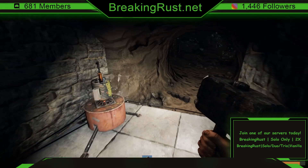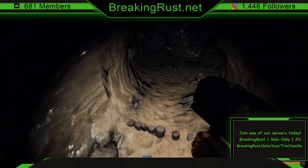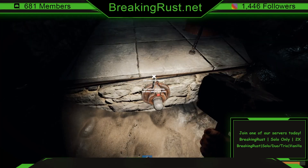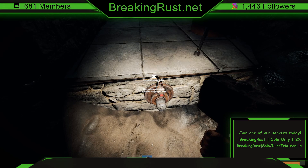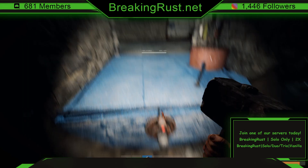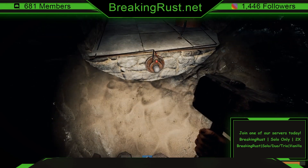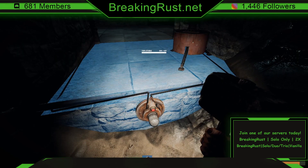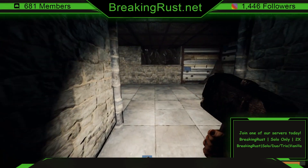That's everything you need to set this up. The reason you need the hammer: as you can see, the heartbeat sensor is set to automatically include any heartbeat. But if you push and hold E with the hammer in hand, you can set it to exclude authorized people — meaning anyone authorized on the TC will no longer set it off, so your turret won't turn on when you're going in and out of your base.